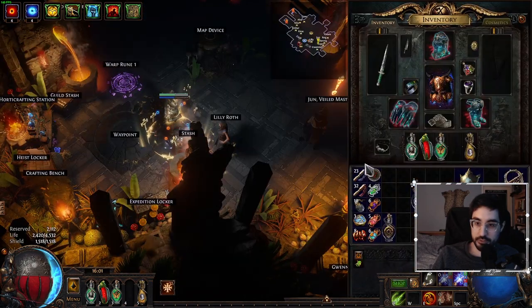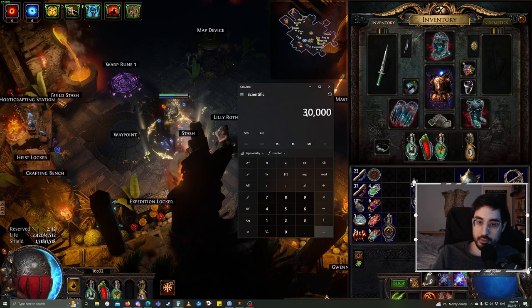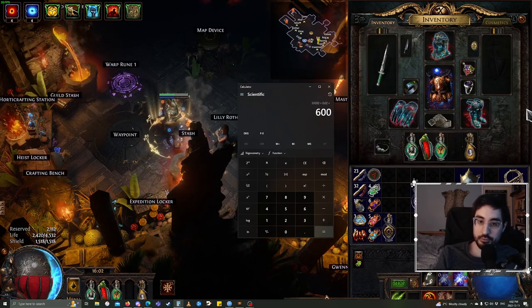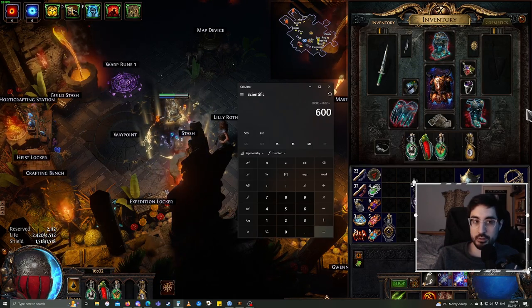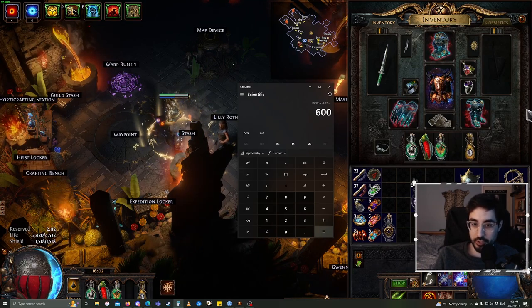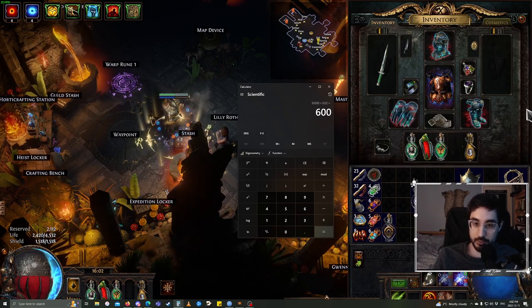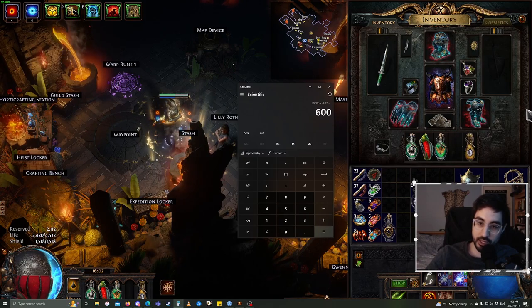Energy shield is solved fairly easily, but we still have to solve armor. The magic number would be 30,000 armor, because 2% of 30,000 is 600 energy shield, and this might be between one-third and one-half of your total energy shield every time you block. While you're mapping, we're going to be doing tons of blocks against enemy attacks and enemy spells, so our energy shield is going to be constantly chunking up by half.